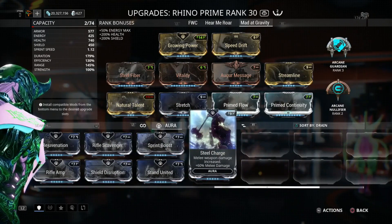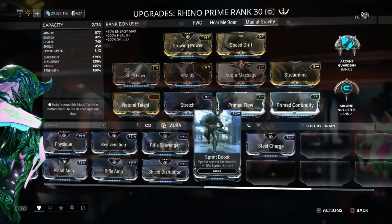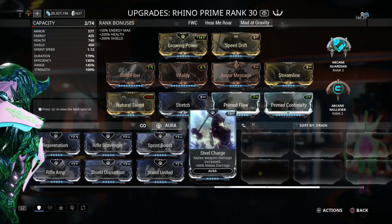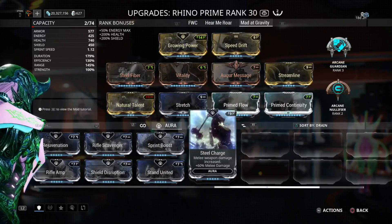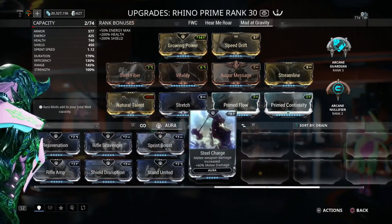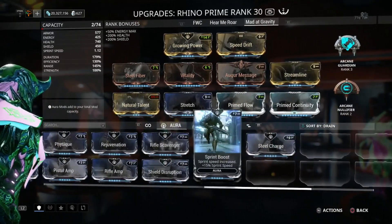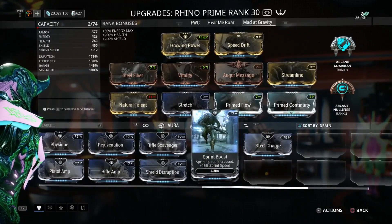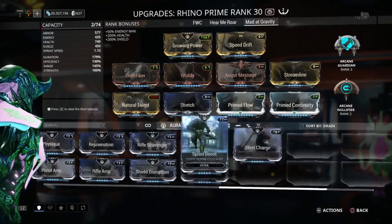Steel Charge — that is actually a bit of history as to why Steel Charge has 9 capacity and gives 18 versus giving 7 and 14. So yeah, that's the story behind that.